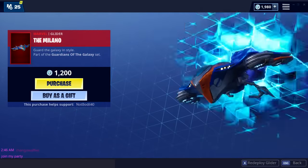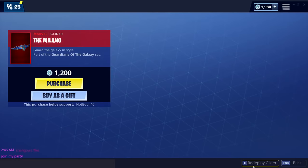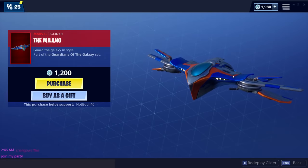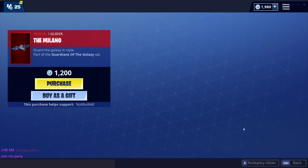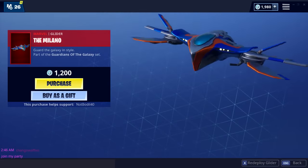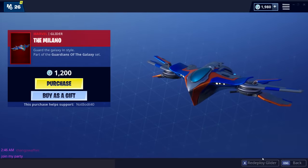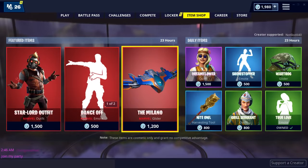We're getting the Milano, which is the glider. Did you guys see the animation? I need it. 'Guard the Galaxy in style.' Just look at that — it's literally insane. I need to see this in-game. Isn't that cool? That's kind of insane.